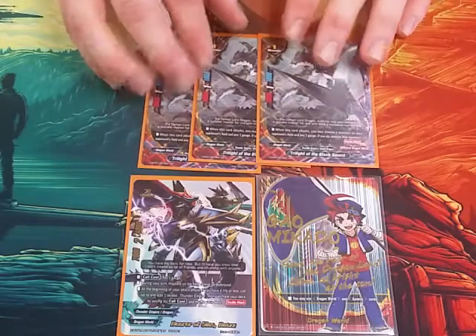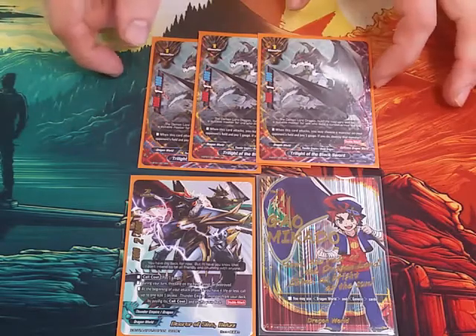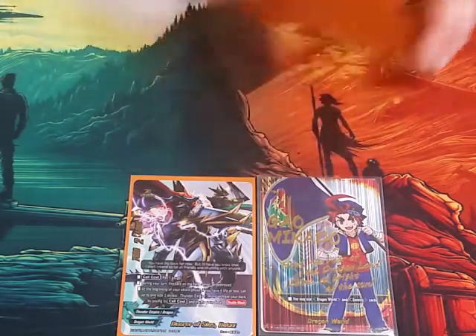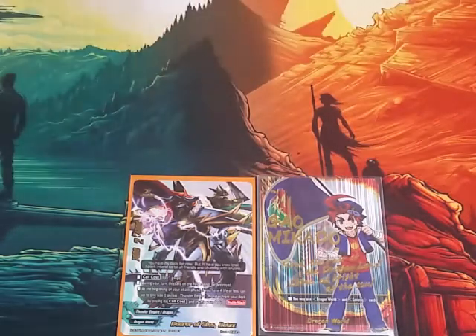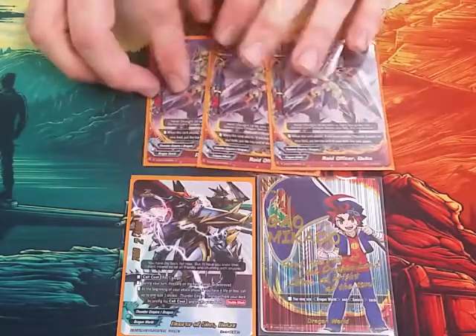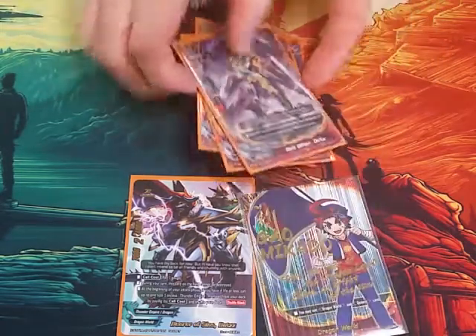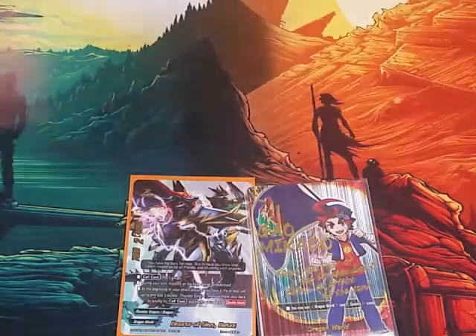As a 3-of we're playing the Trilite of the Black Sword. He's our 1-1-1 with double attack. When he attacks, you can pay a gauge and destroy a monster on the opponent's field — overall good for field control. We also play 3 copies of the Raid Officer Delta, our 6-1-1. When he attacks and you have another Thunder Empire on your field, you put the top card of your deck in your gauge — a generic beatstick gauge initiative card.